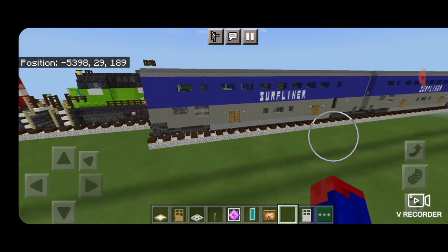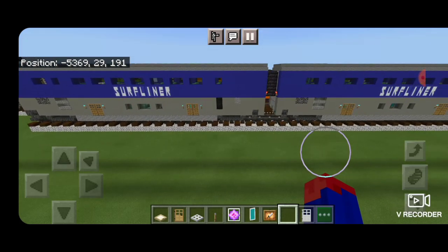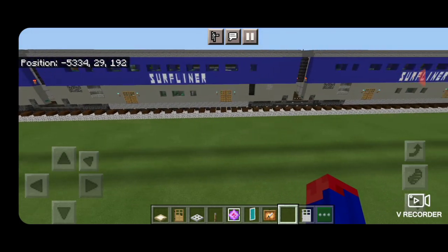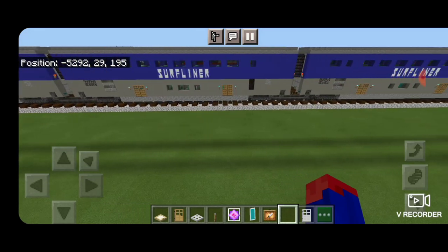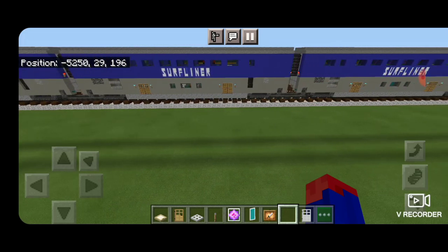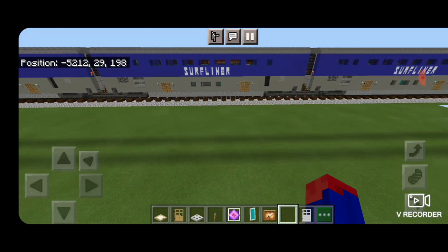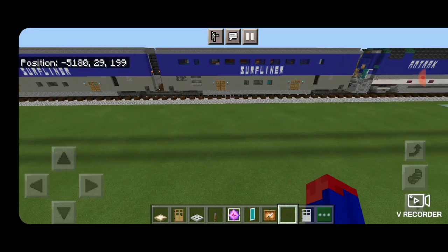Hello rail fans and welcome to another French Fried Trains Minecraft train tutorial. Today we're going to be continuing with our Pacific Surf Liner train and we're going to be building the entire train set. We're going to start off showing you how to build a business class car, and then I'm going to show you how to modify them into the coach car, the cafe car, and the cab baggage car.